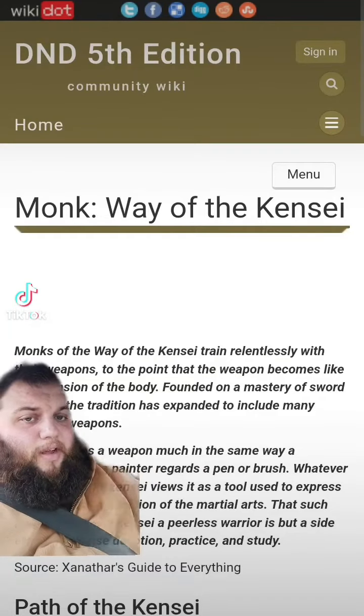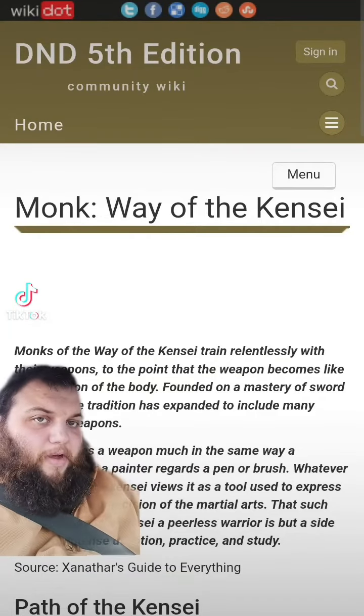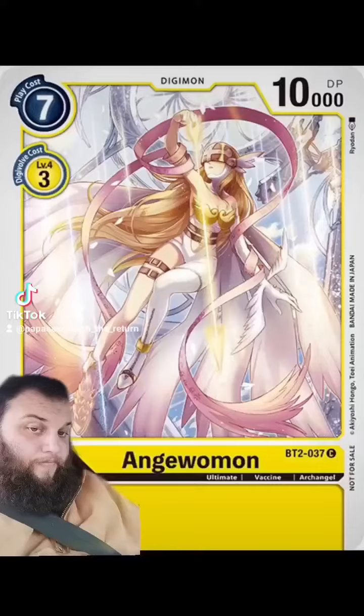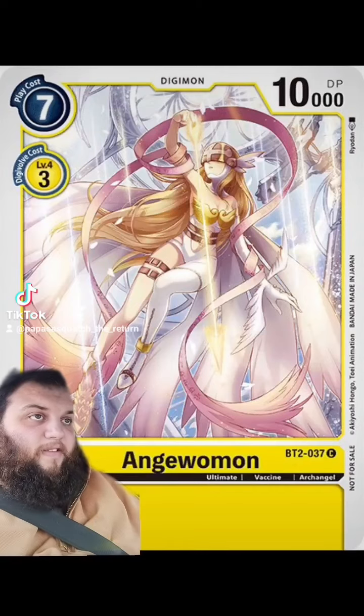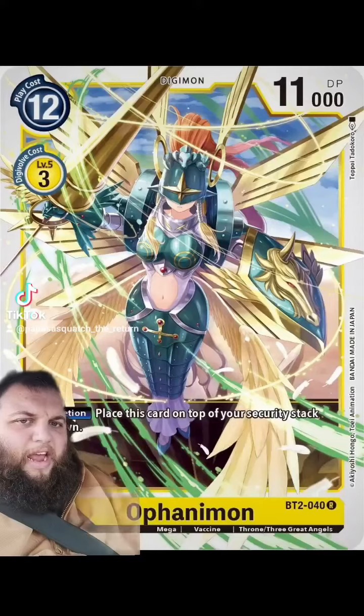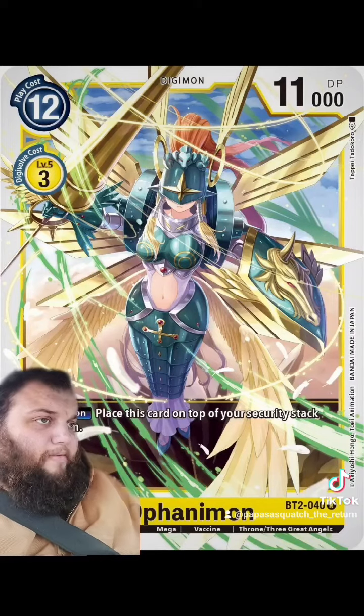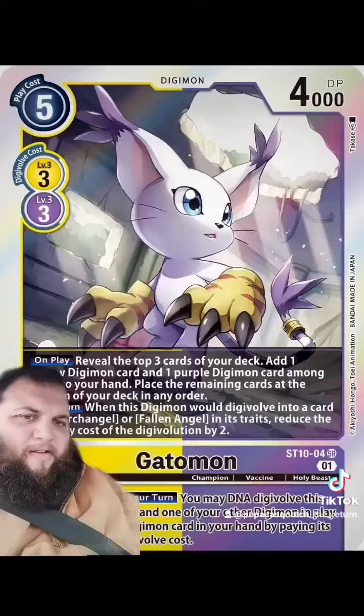They'll be going three levels into monk, and more specifically, the Kensei monk — mainly for Kensei weapons. Choose a longbow and a spear. That's how you're going to get Anjawumon's celestial arrow, and her main attack is just stabbing with her lance, and there's your spear — they're Kensei weapons now.